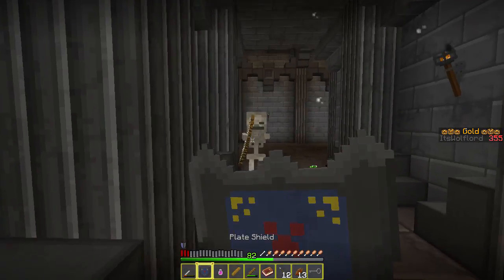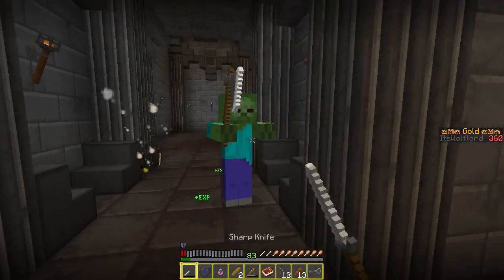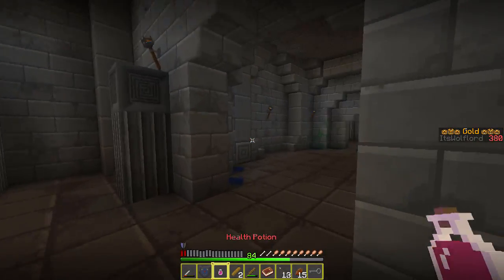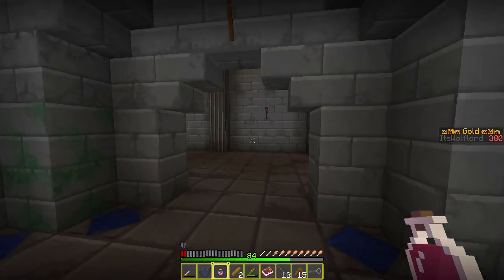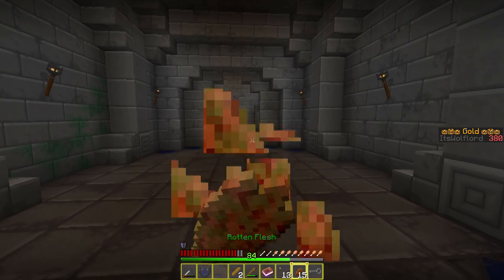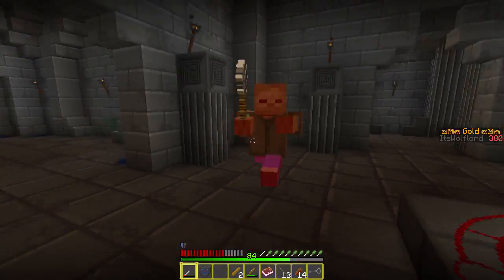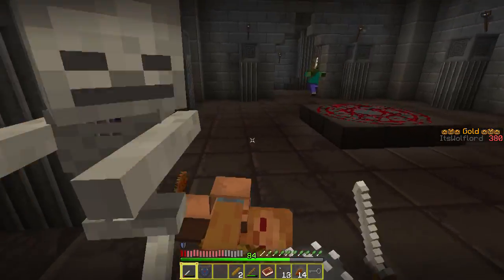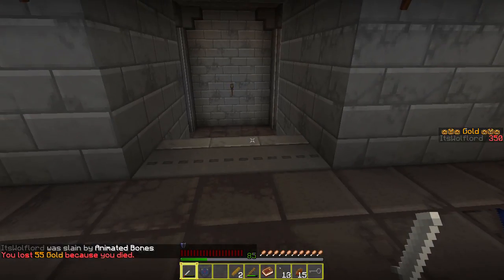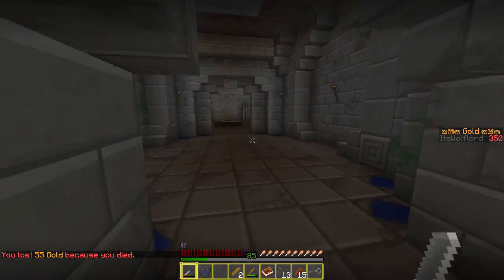Oh no! Use the actual bow. Oh my goodness, they're not stopping — they just keep coming. Okay I need to drink this health potion now. Let's get some raw flesh. Oh I'm cornered, I'm cornered! Oh no — lost 55 gold. Okay, let's head back out, back down this way.